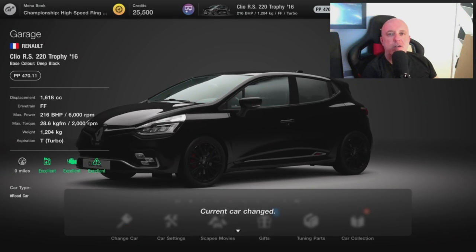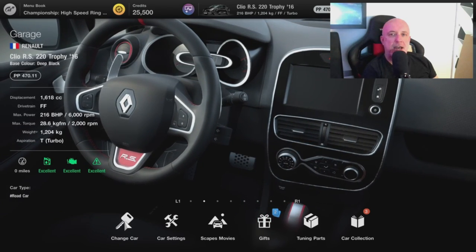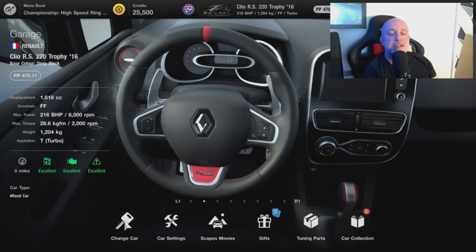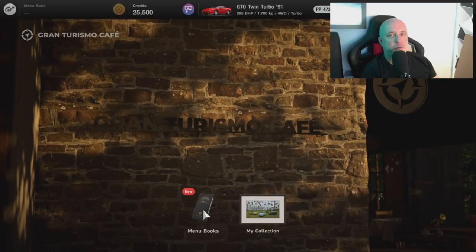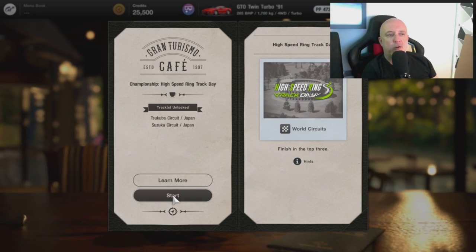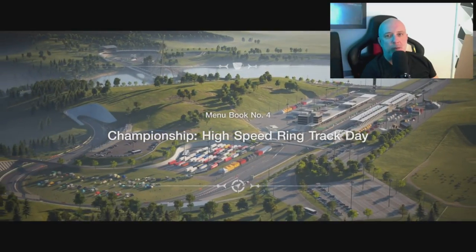And once you have your license, head over to your garage and jump in your shiny new Renault Clio RS, because now we need to carry on with the menu books and we need specifically to get to number four. Completing number three, that's easy, but that opens the tuning shop for us and that's something we're going to need. And when we start number four, that opens the high speed ring — and that is where we're going to start making the big money.